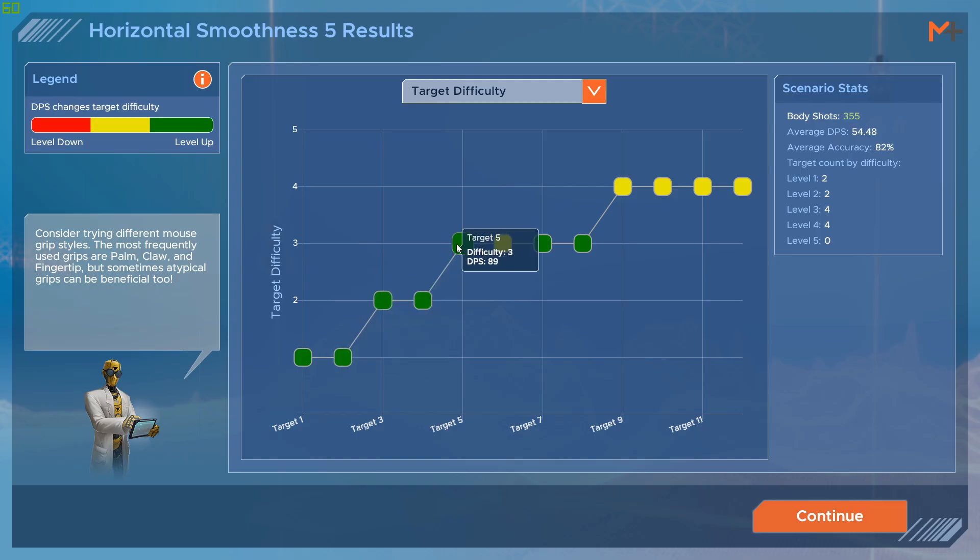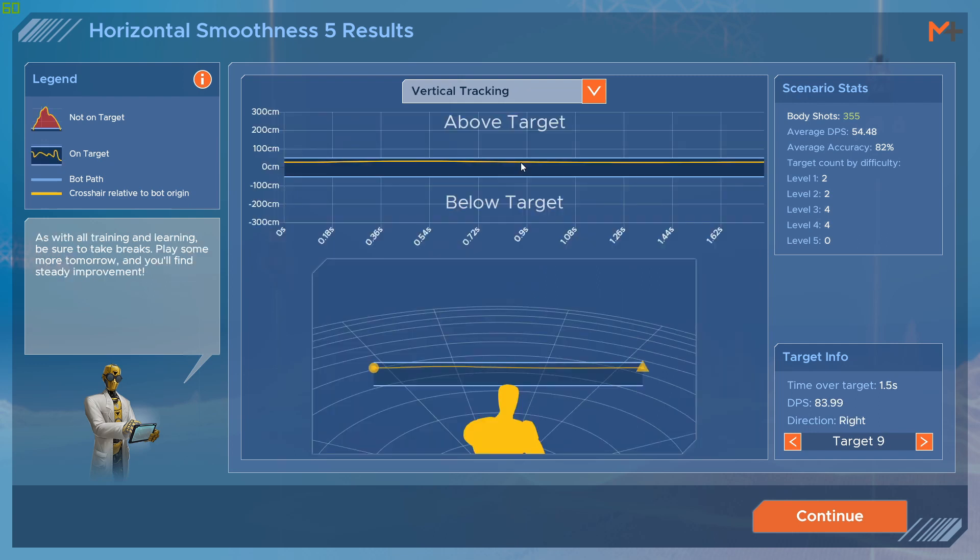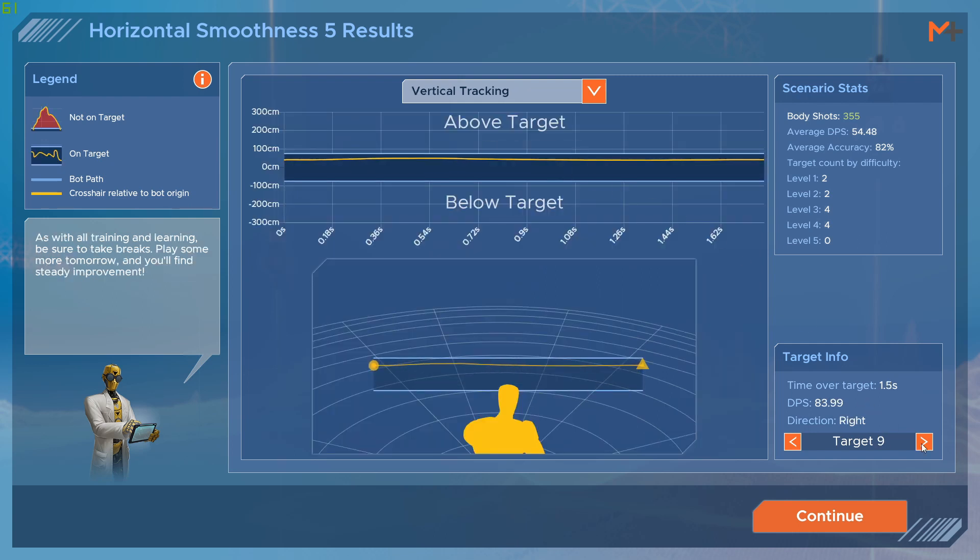The trainer also comes with some awesome new stats. In this run of horizontal smoothness 5, you can see the difficulty of each target and the damage per second inflicted. The first targets were too easy, so you can see the difficulty ramp up and see the DPS decrease. The horizontal tracking stats lets you see exactly where you were aiming on each target and by how much you were trailing or leading. You can also check your vertical tracking in the same fashion.